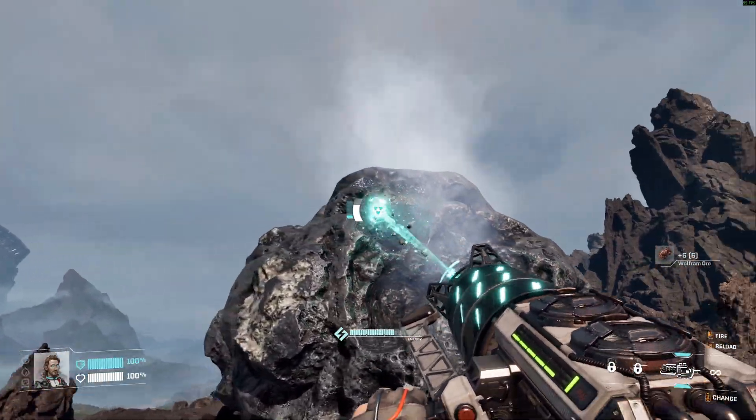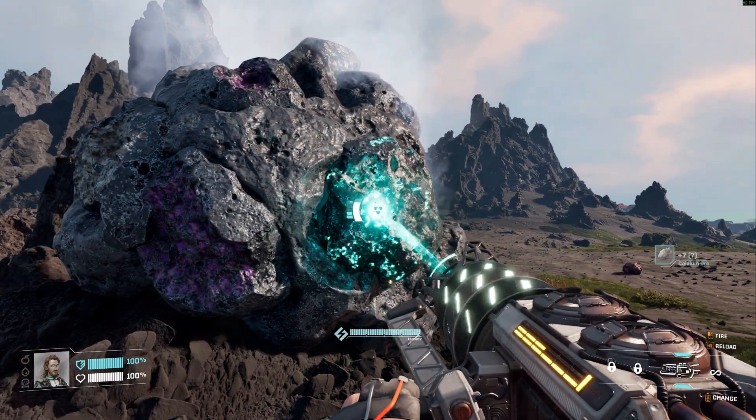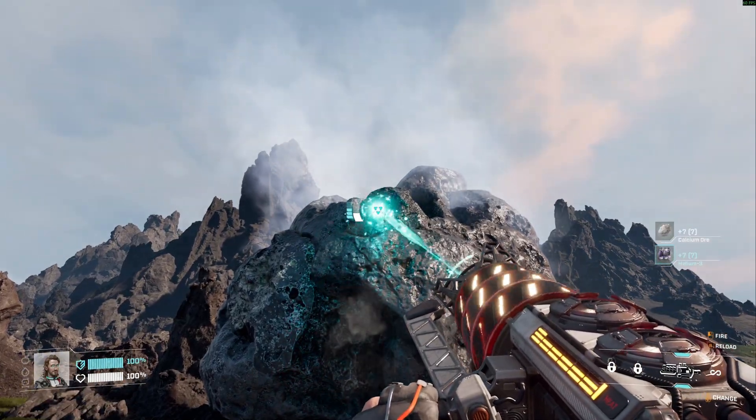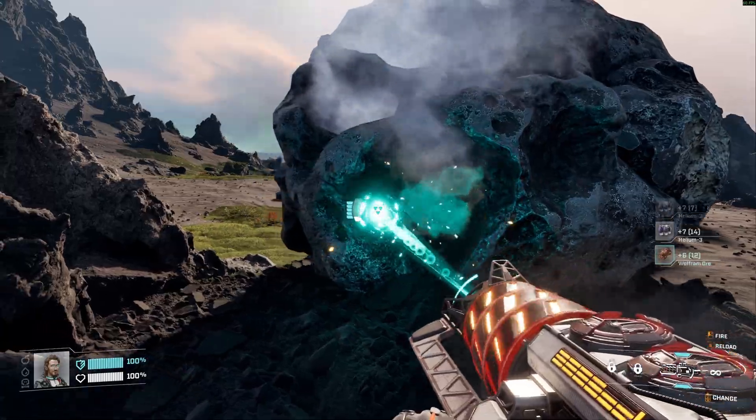Shaders are specialized programs. They tell your graphics card how things should look — things like shapes, colors, lighting, shadows, reflections, all of that. Modern games use thousands of them, but they're not in the format your graphics card can use straight away.